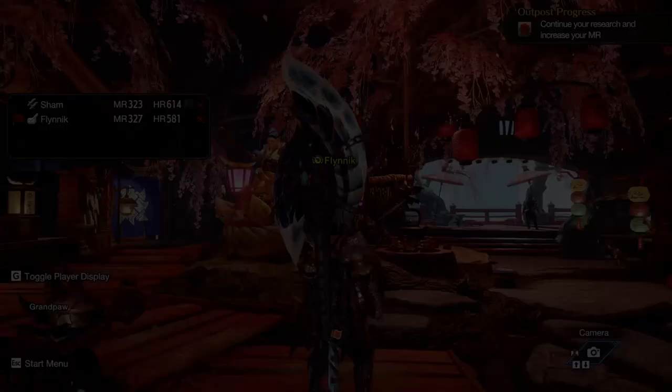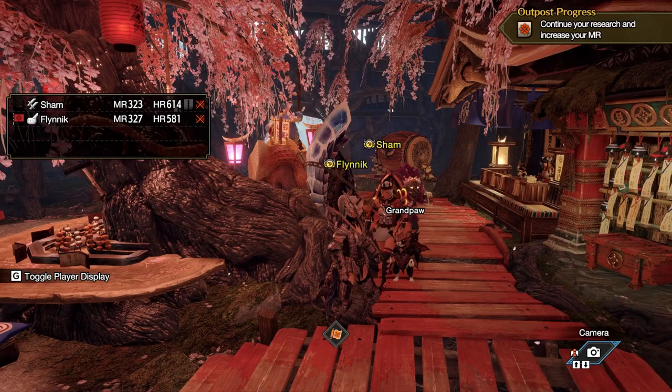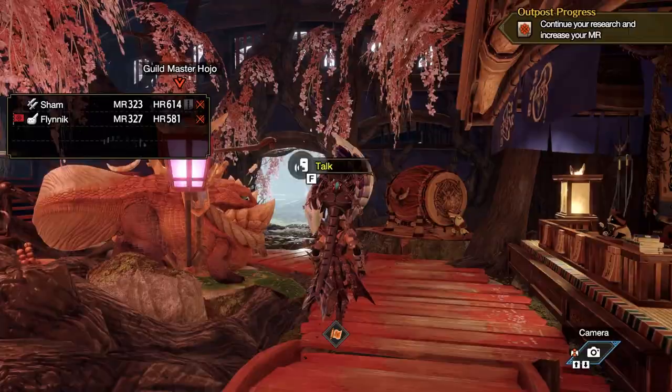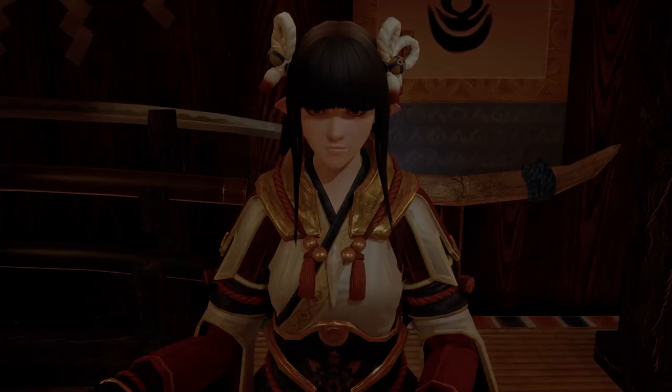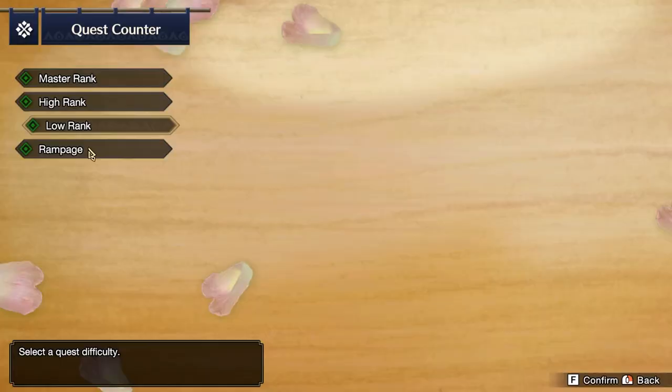My brother Sham has one that he wants to get done — it's one of the event ones. We're going to be doing some rampages. You just need to do 50 rampages to get the Rampage Nemesis Certificate. They can be the low-rank ones, high-rank ones, or the event ones — it doesn't matter. Your guild card keeps track of how many you get done, so you can always see how many more you need. You just need to hit 50 and the award will pop for you.